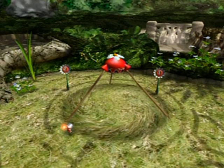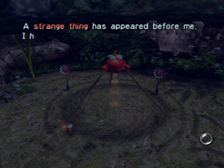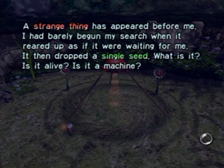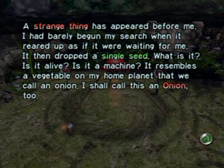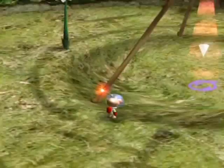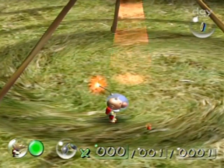What the heck is that thing? Well, at least that's what Olimar's thinking. A strange thing has appeared before me. I had barely begun my search when it reared up as if it were waiting for me. It then dropped a single seed. What is it? Is it alive? Is it a machine? It resembles a vegetable on my home planet that we call an onion. I shall call this an onion, too.